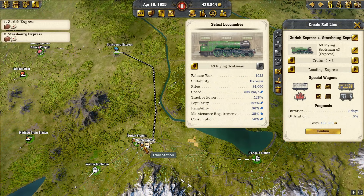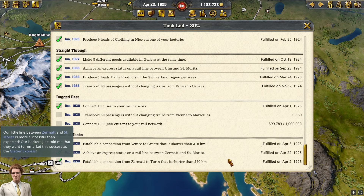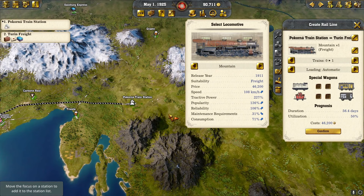Now we have Zurich to Strasbourg with our three trains and wagons. Our little line between Zermatt and St. Moritz is more successful than expected — our backers just told me they want to re-market this success as the Glacier Express. We have to continue growing our cities here in the south, and I noticed I'd forgotten sugar somehow.